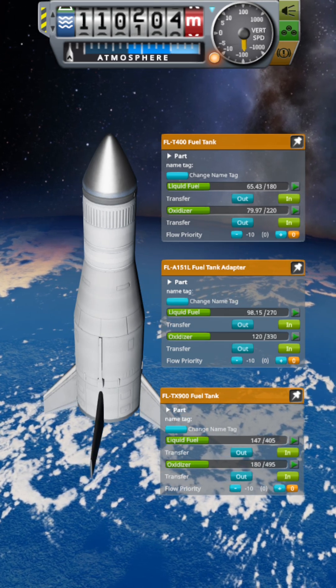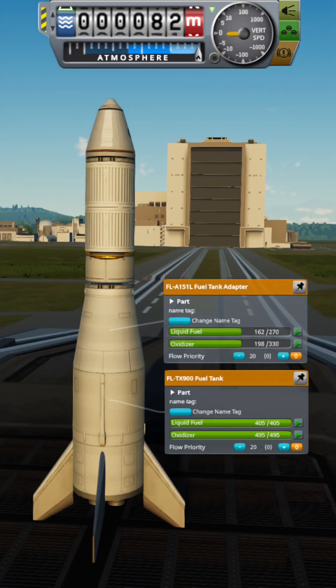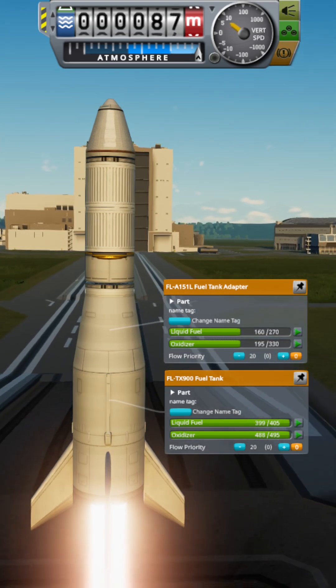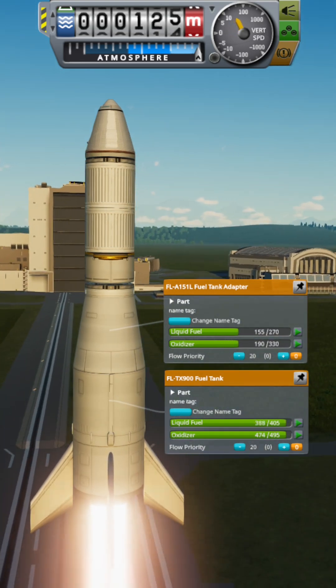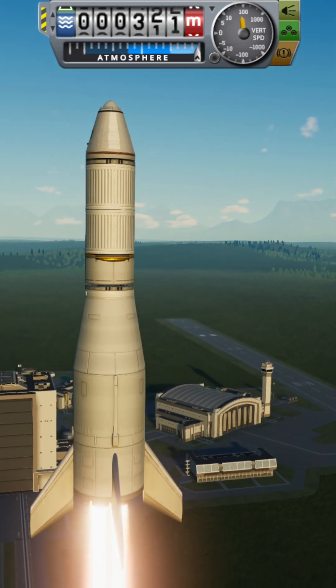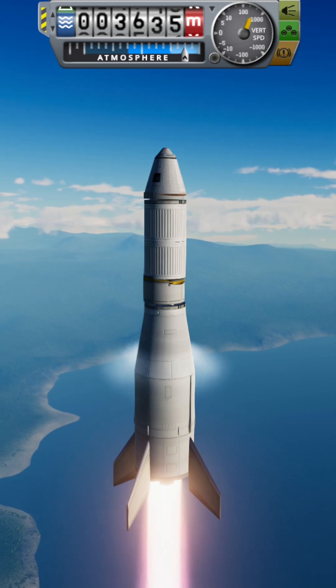Wait a second. Since I didn't use all the fuel, I could also replace it with bricks and it wouldn't change a thing — it's dead weight. Like the payload, of course. So now let's try it. Here's a payload that has the same mass as the leftover fuel from before. I just deleted the surplus tanks and replaced it with a payload.